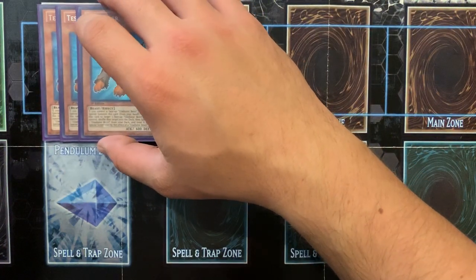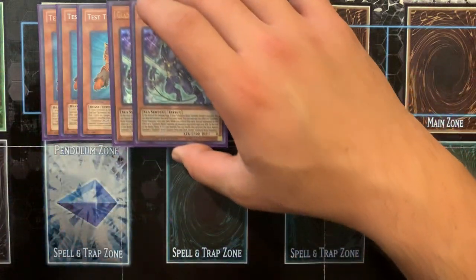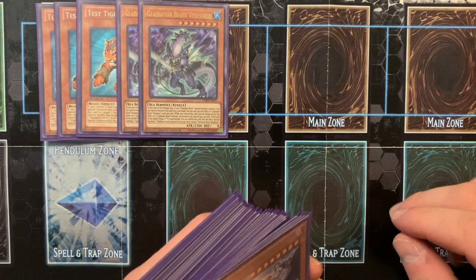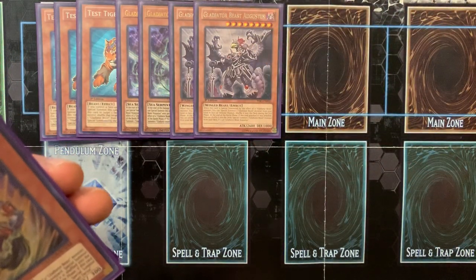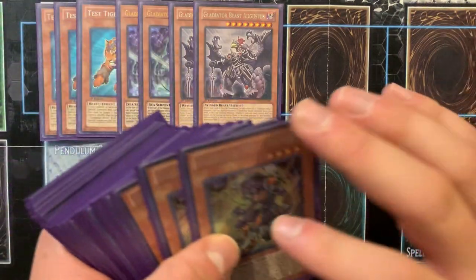First off, 3 Test Tiger — in any build I say run 1 to 3. 2 Vespacius — 3's too much, 1's not enough because you want to see that card. 2 Augustus — you could run 3, but I feel like it would be a little bit cloggy, so I only run 2.